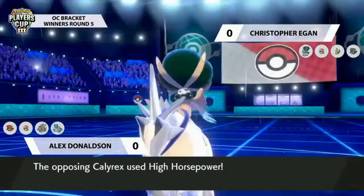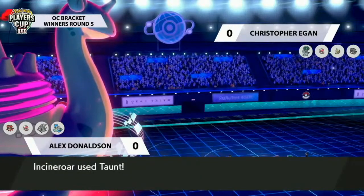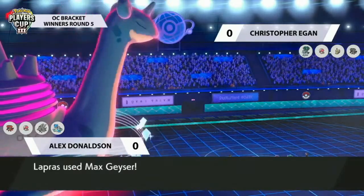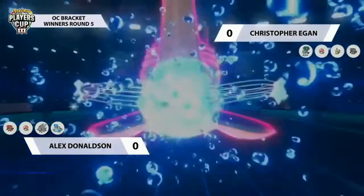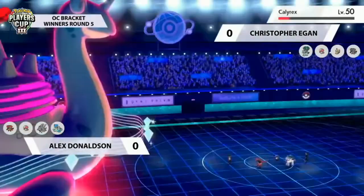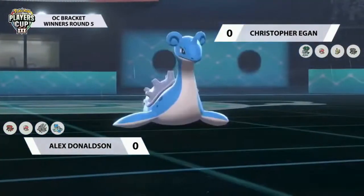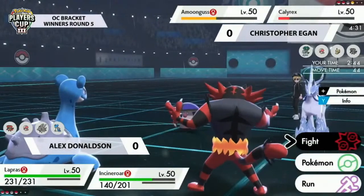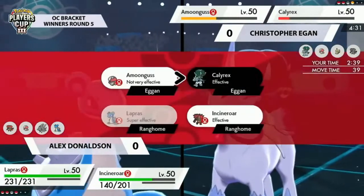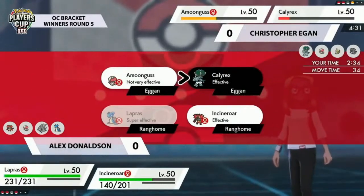Alex is still debating — opting not to go for Max Lightning and instead using Taunt. Amoonguss goes for Protect, so Taunt won't stop those Spores. Calyrex goes for High Horsepower into Incineroar, with Clear Smog hitting earlier in the game — unfortunately it no longer has the attack boost from Weakness Policy, so it's not doing nearly enough damage. Max Geyser connects on Calyrex but doesn't quite do enough damage for the KO, bringing it down into the red.